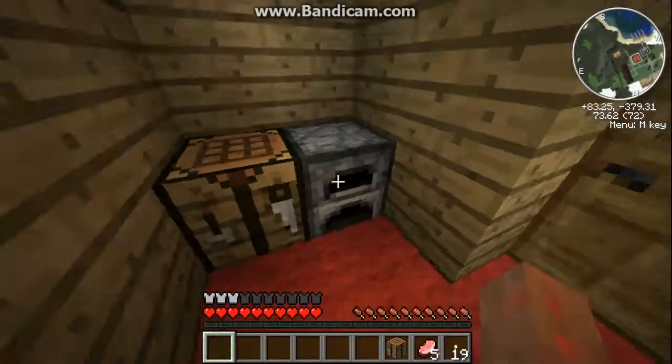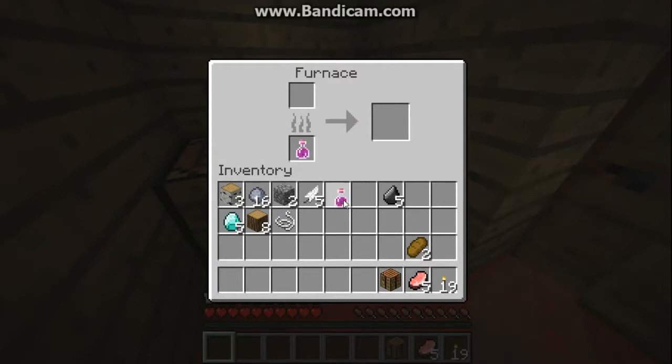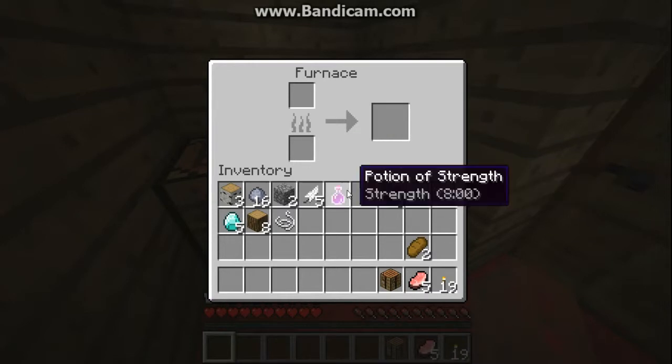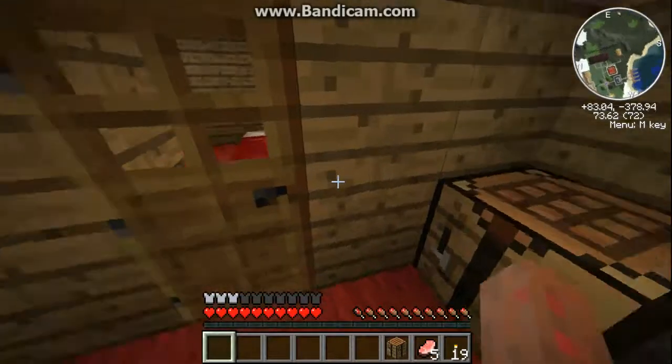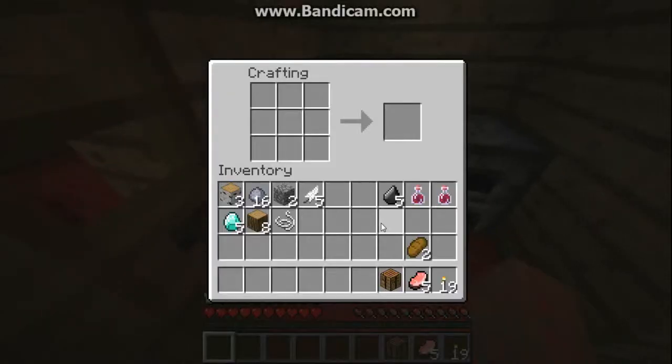Flint — I don't know if I'll need that. Strength two, this is strength one. This one's for one minute thirty, that's for eight minutes, so we'll keep both of them. Now we have this crafting bench — we'll use this wood, put that all into one stack and make sticks.